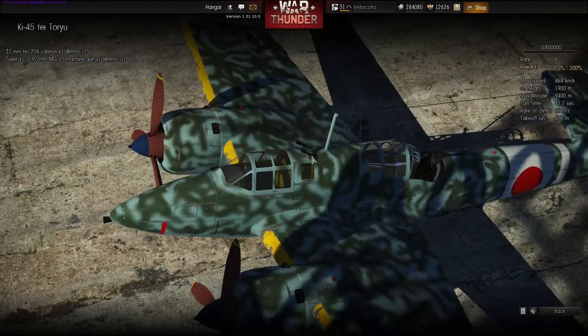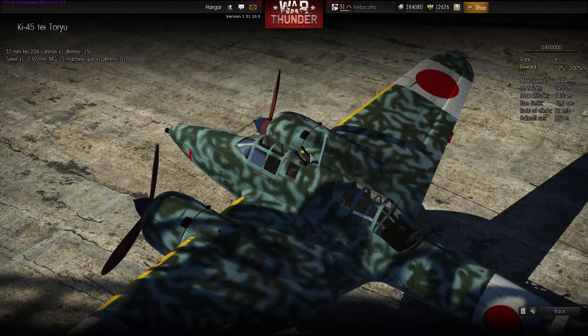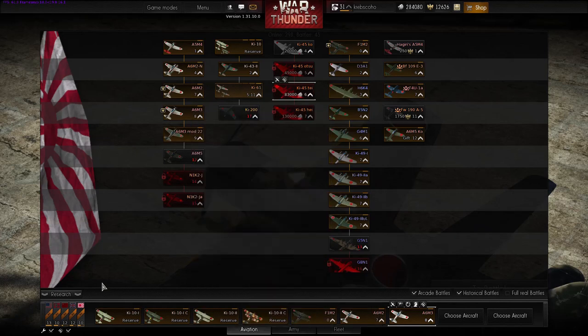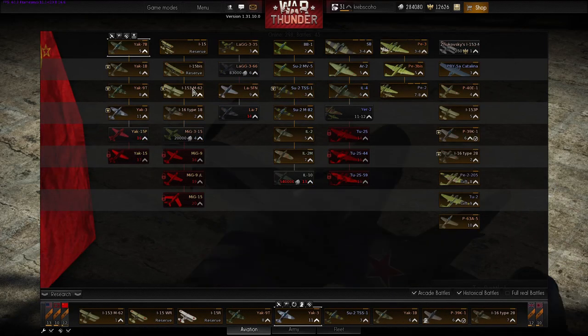Are those cannons rotatable or are they locked in position? They are in fixed positions — I think it's around 30 to 35 degrees. So you have to be stationary below the target, but it's still much safer than flying behind it in the turret's firing arc. It'd be interesting to have those — I'd be looking forward to seeing them get added in the future. Apart from that, you get Higiri's A5M4 added to Tier 1 as well.